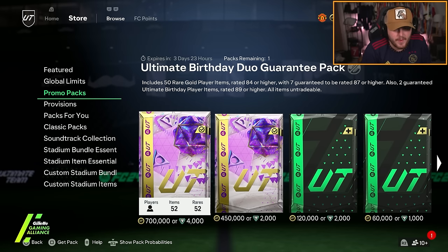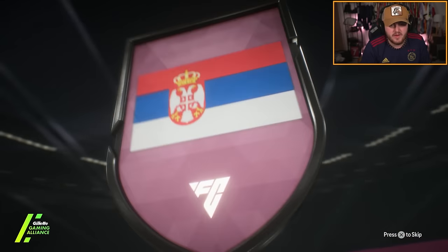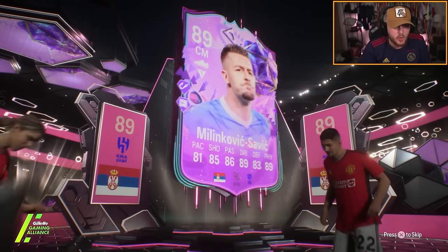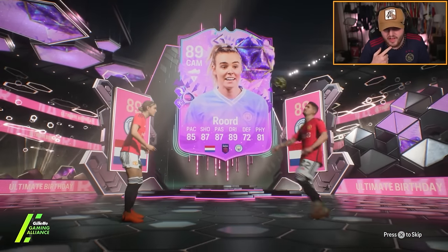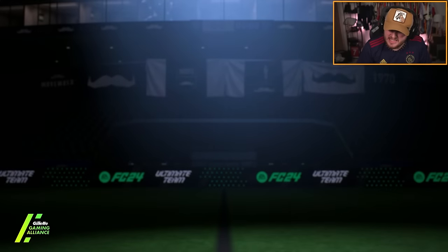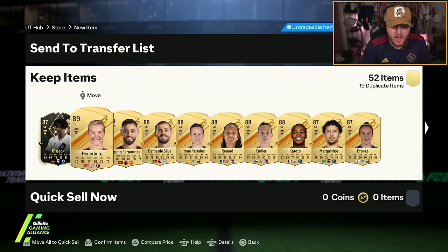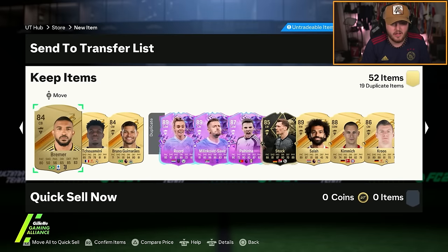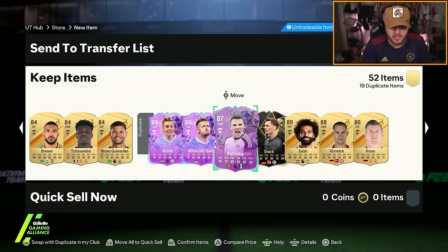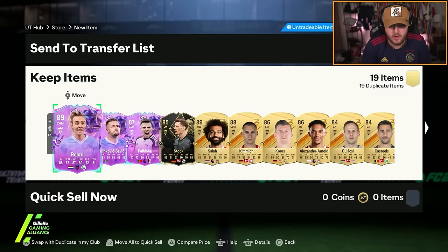Ultimate birthday duo guarantee pack - two guaranteed ultimate birthday players, hopefully an icon as well. We get Milinkovic-Savic which is fine. We are looking for like a Messi or a De Bruyne here. Roard - I think I already have her. Not ideal. No icons in there. It's not the guaranteed icon pack so I can't really complain - but in terms of fodder, really good fodder. That's going to help out with Quadrado for sure.